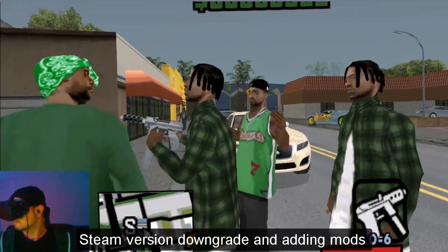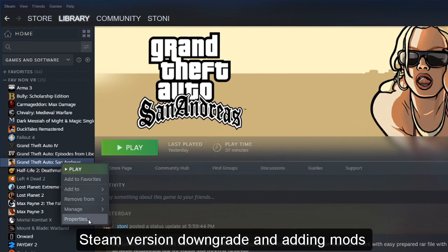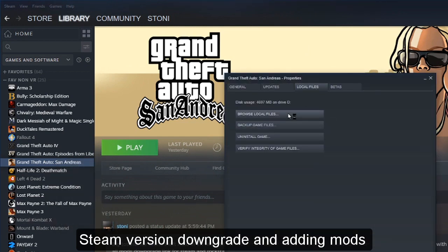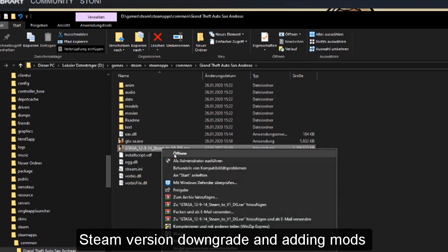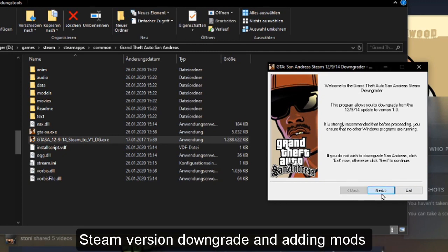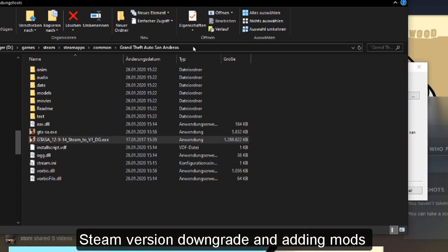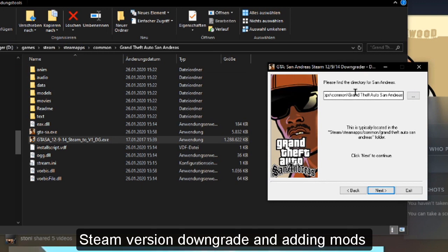Let's start. This is the Steam build. Just press on San Andreas, right click, press on Properties, browse location and you find your main folder. Now copy the downgrader into the main folder and run it as admin. Copy your address link into the downgrader or choose your main folder manually.